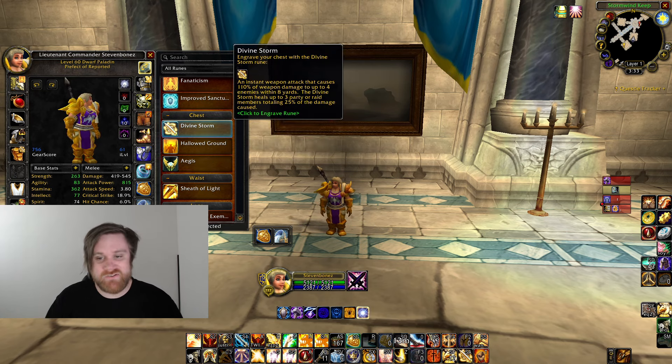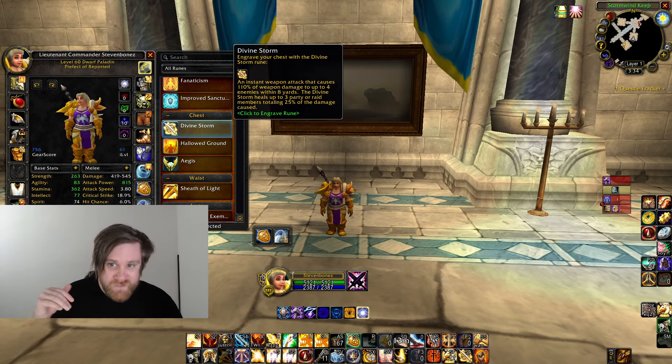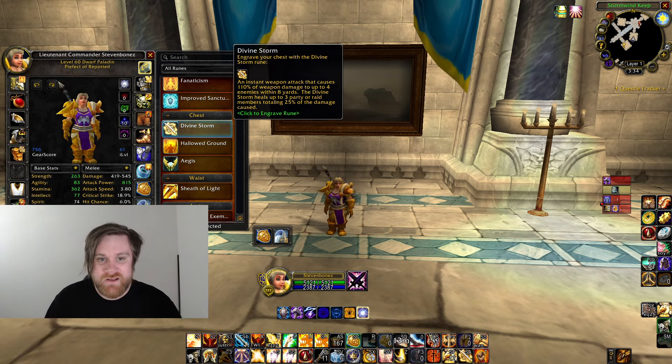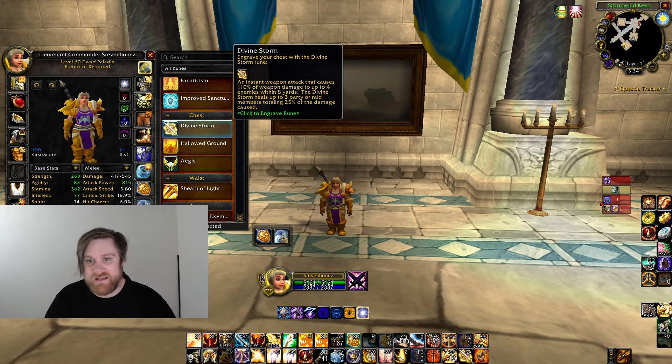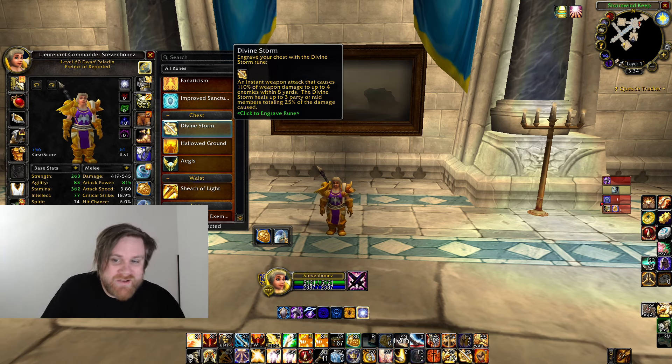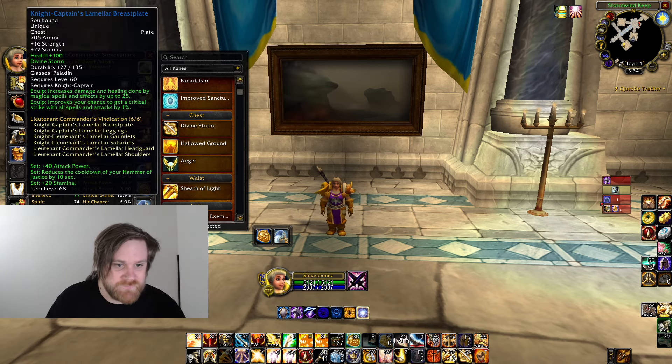Alternatively, Divine Storm is what I personally prefer because it flushes out stealthies. If a rogue tries to vanish on you, really good rogues will tear you up if you let them stealth and come back. Divine Storm also hits multiple targets, so if there are a lot of people around you it's great for burst. I feel like I get reckoning stacks anyway, so I prefer Divine Storm over Aegis — but mess with both and see which one you like more.